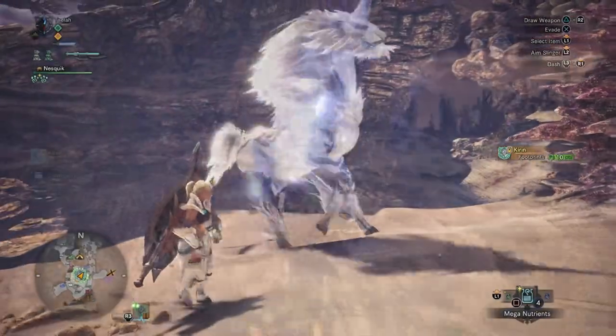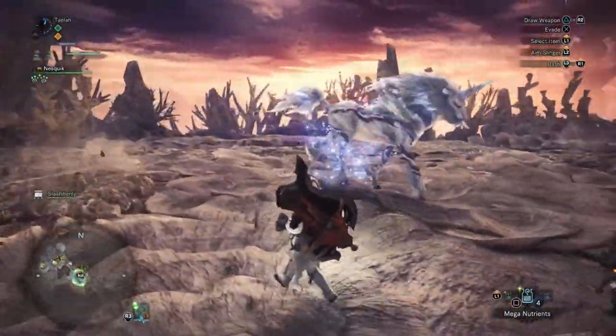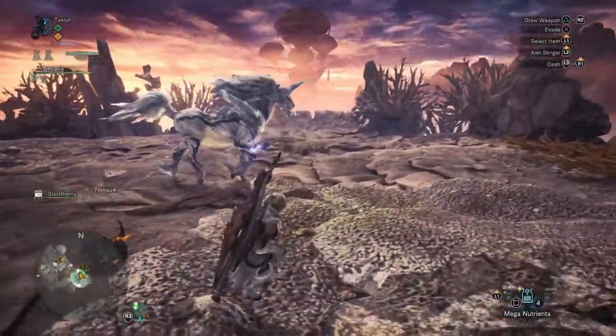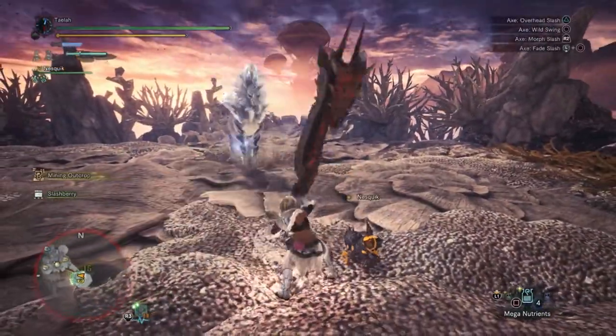This may also be the reasoning behind why it is considered an Elder Dragon. Kiran has a lot of different attacks. To simplify this, I will put them into two categories: elemental and physical. Let's start with the elemental attacks first.